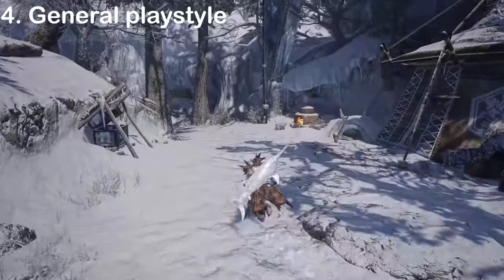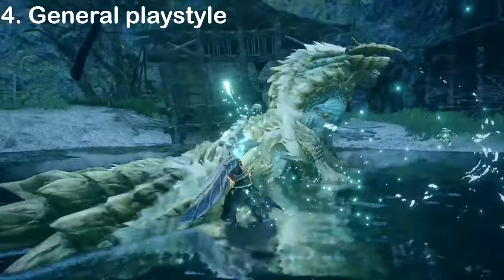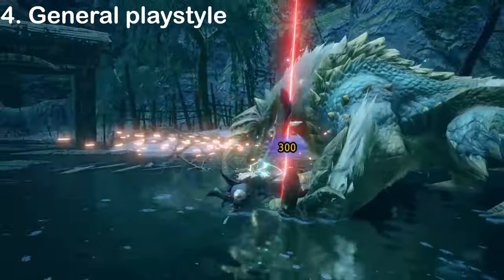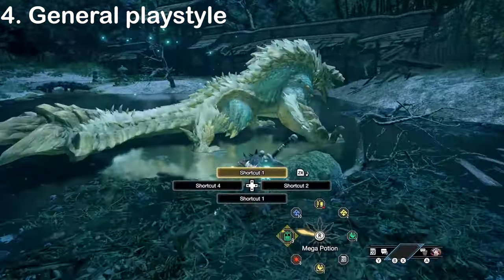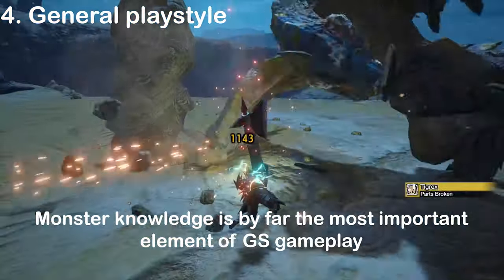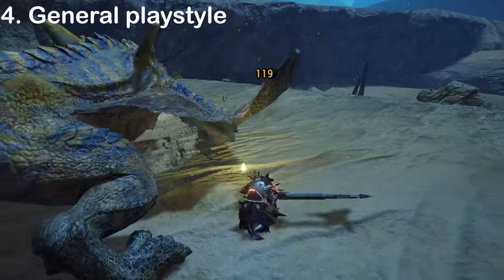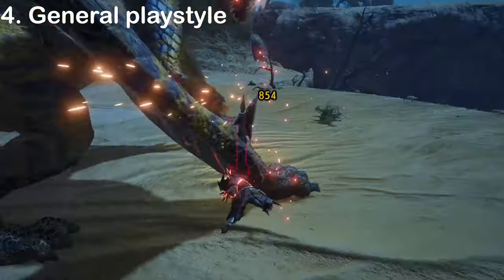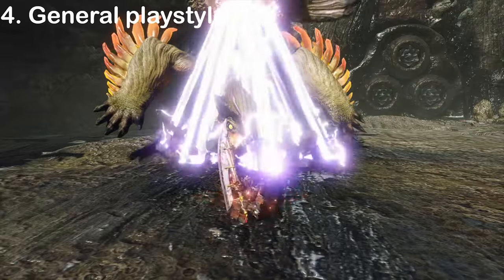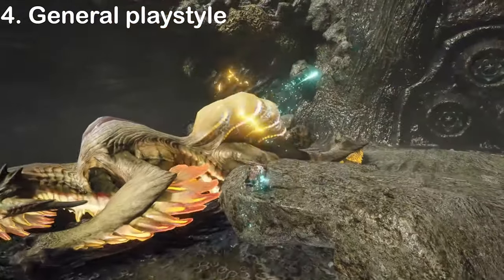Greatsword's playstyle is known as hit and run, which means when you're not attacking, you should always keep your weapon sheathed. Our movement is extremely slow when holding the weapon, and keeping it sheathed lets us move at normal speed to easily avoid the monster's attacks and position ourselves for a punish. The Greatsword's moves are generally hard-hitting but slow. Charging them up takes long and leaves us vulnerable for the duration, especially for our strongest attack, the TCS. Because of this, effective use of this weapon relies a lot on knowing the monster's attacks and openings, more so than any other weapon in the game. This takes a long time to learn, so don't be discouraged if you're getting hit a lot at first. If you want to get better at Greatsword, we highly recommend playing solo. Multiplayer is extremely chaotic, and with monsters constantly switching aggro and randomly getting flinched by your teammates, learning their moveset becomes nearly impossible. Try to practice on monsters you're already familiar with.